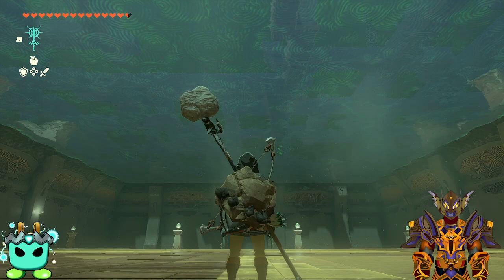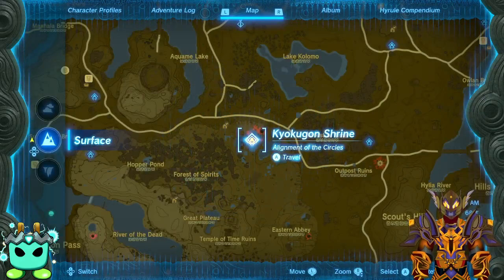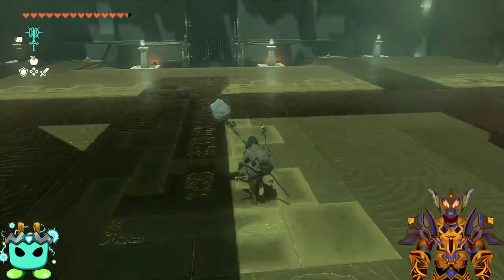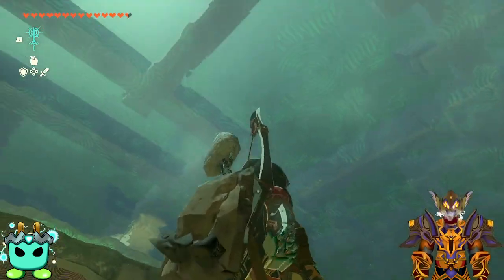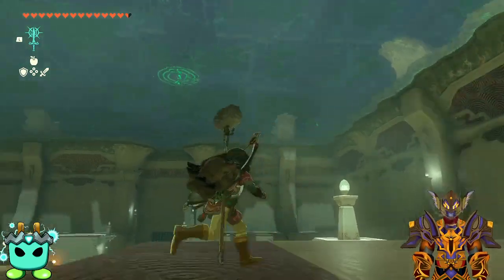Welcome back everyone, Starion from Starion Gaming here. I'm going to show you how to get the shrine here known as the Koyo Kogan Shrine done. This one has 10 spots with only 4 orbs, but there is a key to getting this done. If you look at the roof you'll see there are 4 green spots — those are the locations where the orbs will need to be placed.